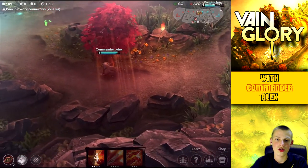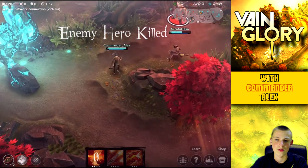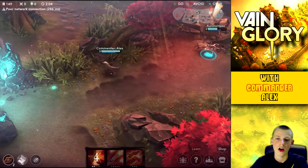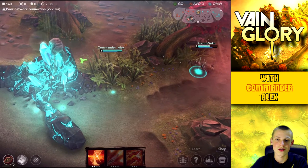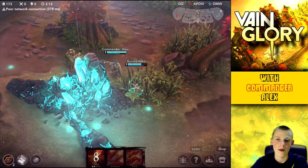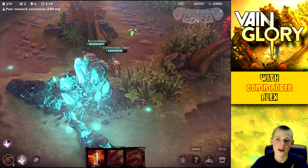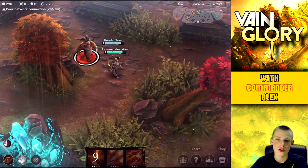Now I'm going to go into the enemy's jungle, and this is really what I like to do if I think the enemy is a little bit behind us and if I have a second jungler. So right here I have two junglers, and what we're going to be able to do is basically just take anyone that tries to gank us. If we're sticking in their jungle, they're most likely going to realize that and try to attack us, but if there's two of us, one can hide in the bush and the other can draw them in, and we can turn the tables on them.